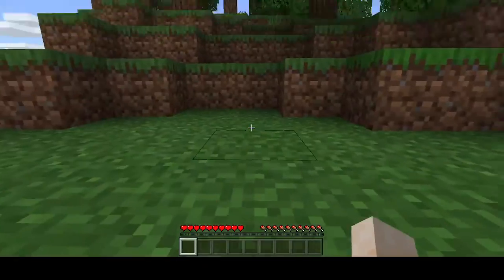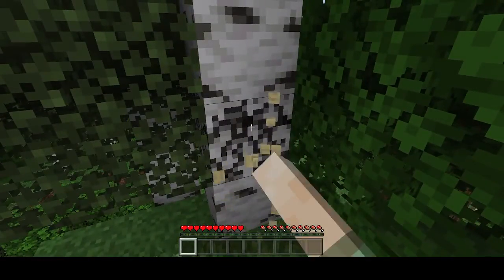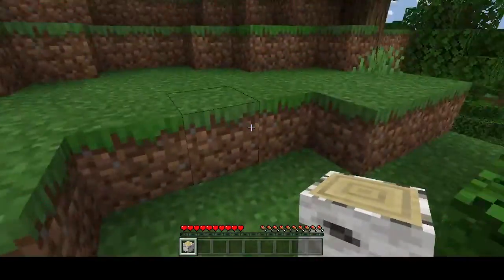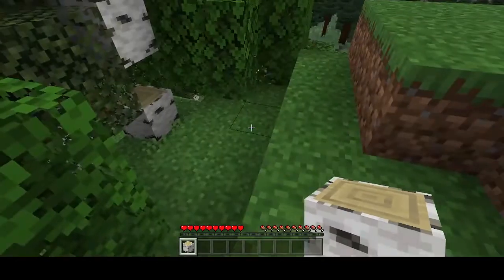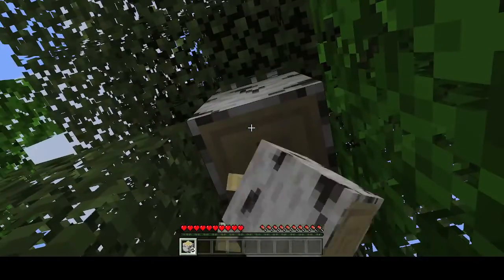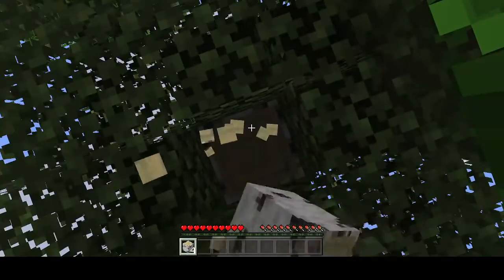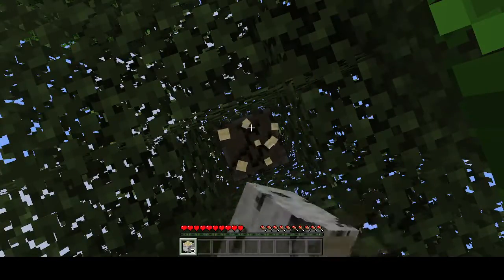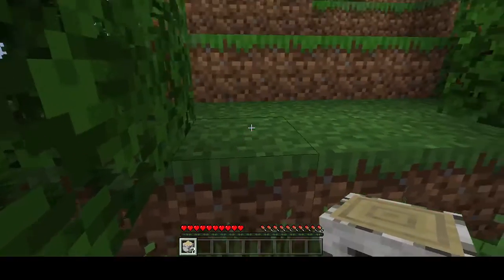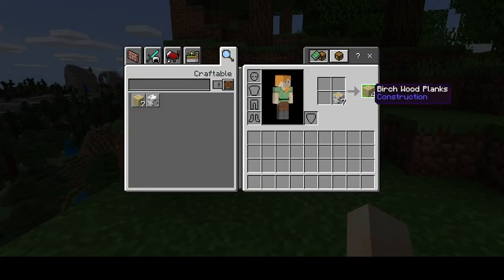So we've spawned into a brand new world. Unlike on other versions of Minecraft, we don't have a map, so it's not easy to know where the start is. Normally if it was a different version, I'd be able to put a map in and go from there. But let's grab a few trees and get ourselves started, and hopefully we'll be able to progress fairly quickly.